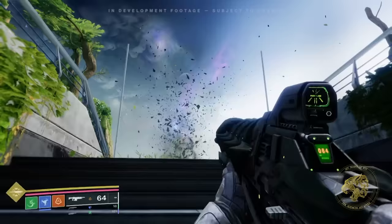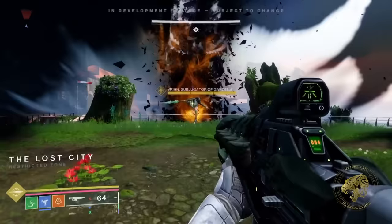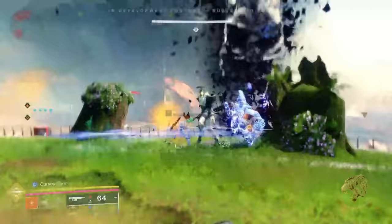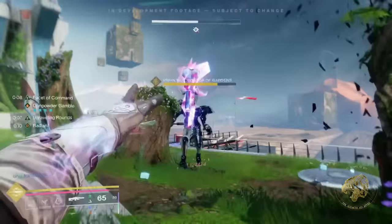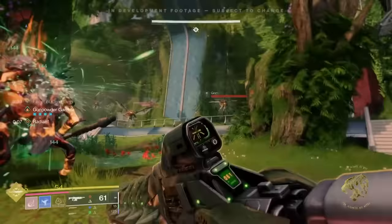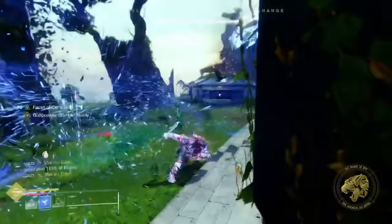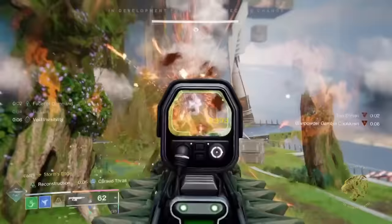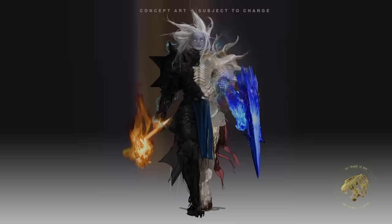The first thing we see is a confrontation in the old tower within the heart of the Traveler itself. Immediately one might notice the UI looks a little weird, and there is a very good reason for that. This is what Bungie is calling Prismatic — a combination of both light and darkness in one subclass. Using light and dark together allows you to fill two different meters, and when you fill them both you gain Transcendence.